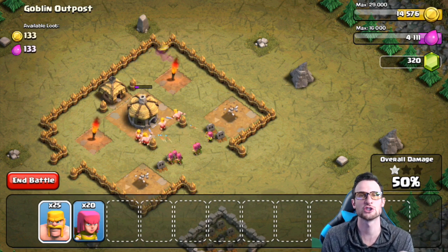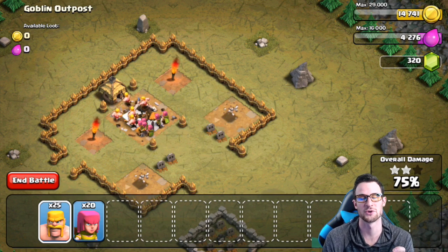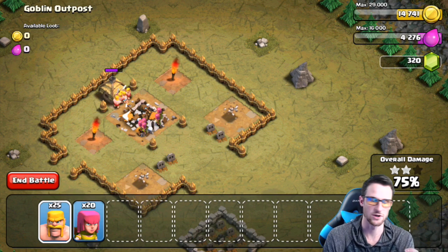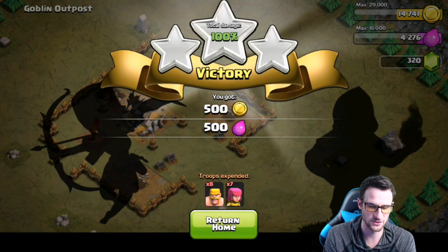I'm actually going to pay attention to what the villager lady has to offer because we need the gems, guys. We need a third builder really, really bad. A bunch of people told me not to gem, so I'm not going to. One map down — let's see if we can get all four of these maps without waiting on any more troops.